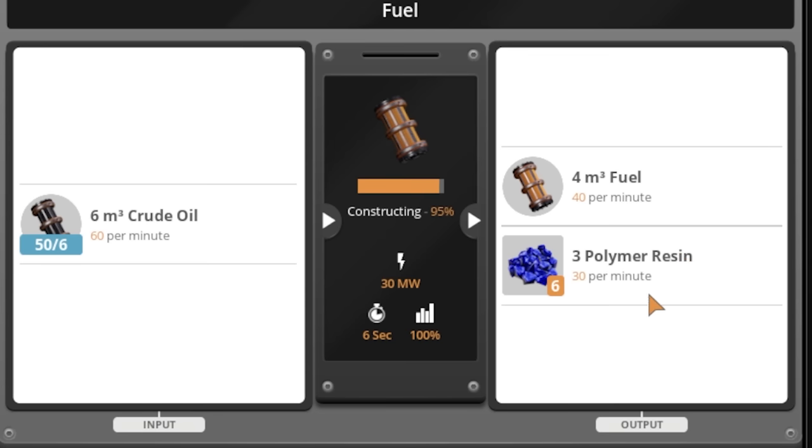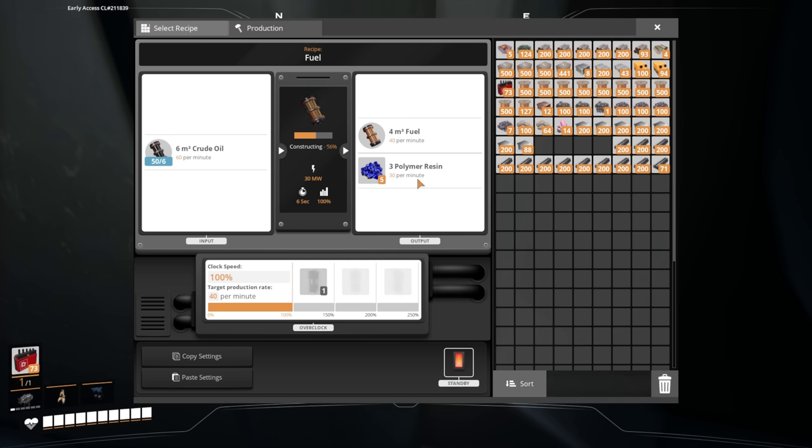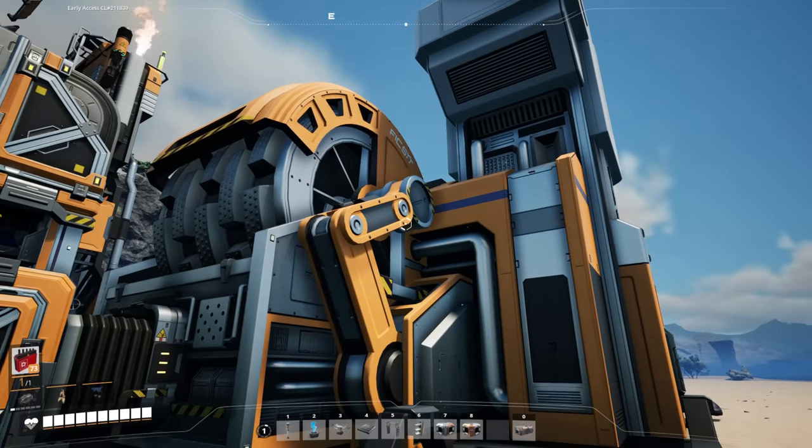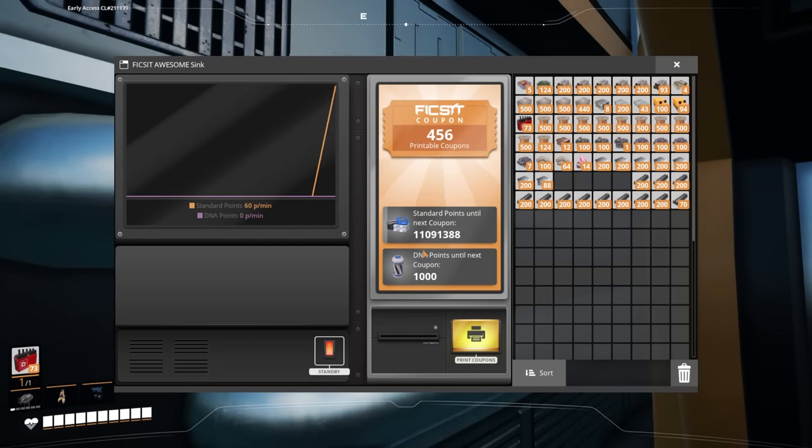And then remember just to throw the polymer resin away. I think the developers just wanted to include this product just to get people to build the resourcings, and that'll let you get a couple coupons.